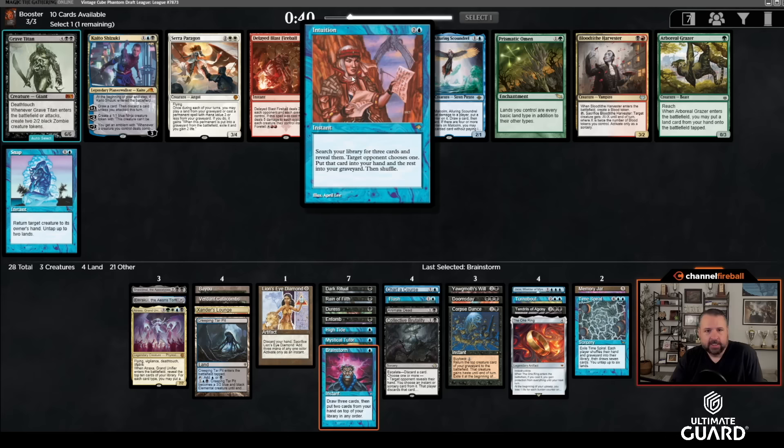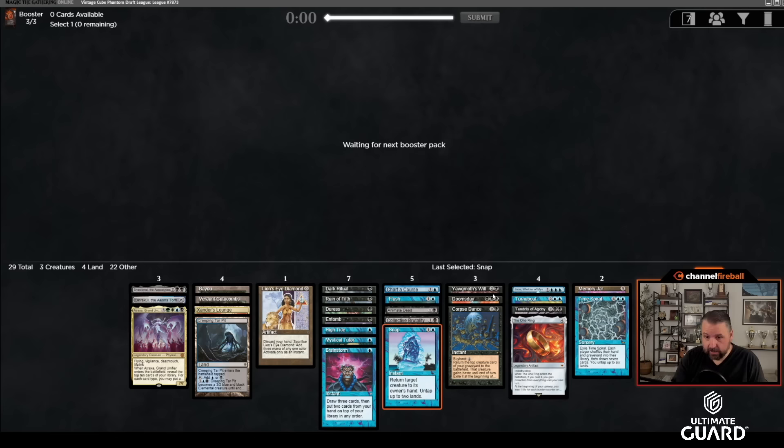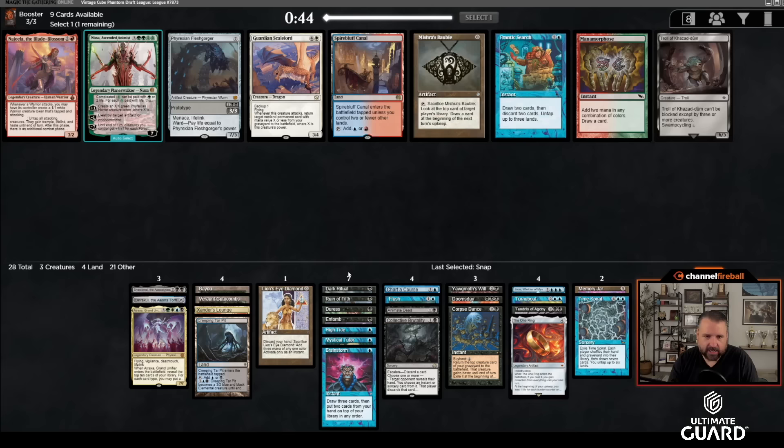Snap with High Tide is a nice combo. Intuition is also a nice combo. Malcolm doesn't actually work with Emrakul but works fine with Atraxa. Kaito is also a discard outlet. I'm already kind of cutting cards so I don't think I want Grave Titan. Snap could be a card I want and could be sided in against Thalia or disruptive creatures. I need to cut a card or two because right now I'm playing 15 lands and this deck wants to play 17-18.